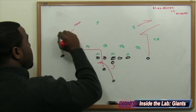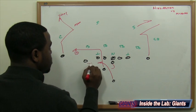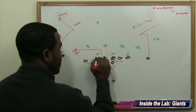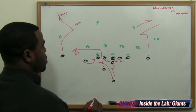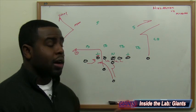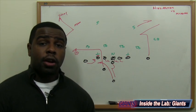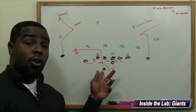On the backside, we have the post-corner, hopefully drawing the safety, and also the post route. Versus man coverage, he keeps running; versus zone, he breaks to the corner — and that's where Eli Manning can go with the football. The receiver is drifting to hold the zone. Everybody else is in turn-back protection. Base block here. The play-side tackle's job is to get the five-technique block. Eli Manning drops straight back and has three options. They can also put a tight end or receiver in the flat for added creativity.